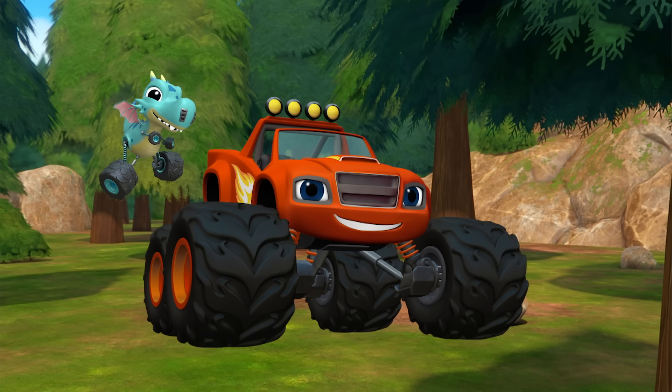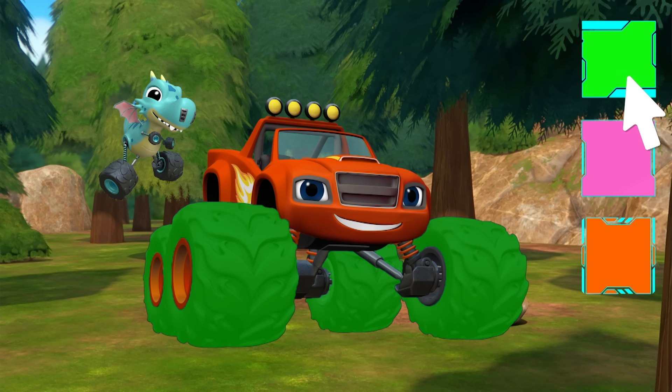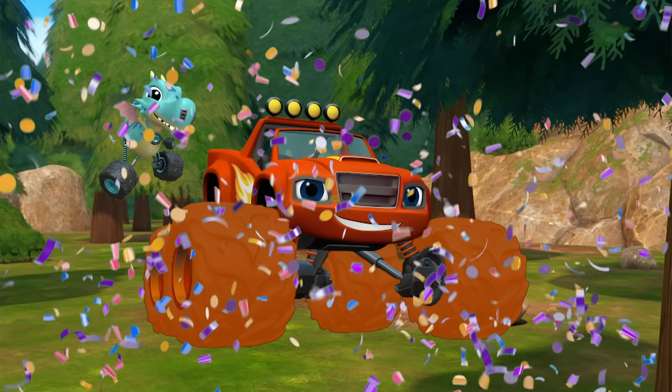We need to rescue the King! Before we go into the forest, let's paint Blaze bright colors so the King can see us! Let's pick new tires first. Green? How about pink? Maybe orange? Let's give Blaze orange tires! Yeah, nice and bright!